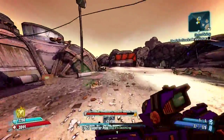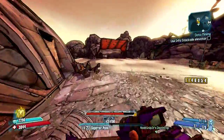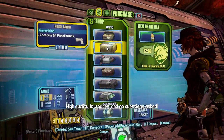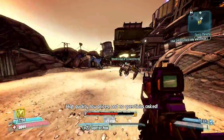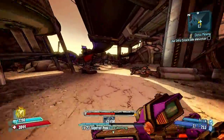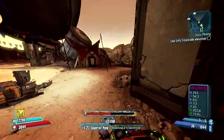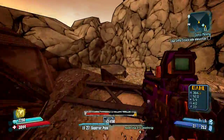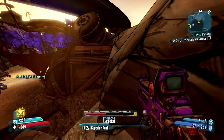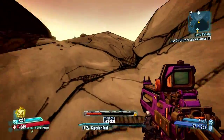Now we're going to engage in the Saturn fight, but in a very unique way that I personally found. It could have been found before — I'm not saying I came up with this. But I was, to my knowledge, the first person to find this quote-unquote glitch spot in which you can kind of cheese Saturn. What you're going to do is very simple: you're just going to jump up here, do a little bit of a strafe jump, and you can actually kill Saturn from right here.